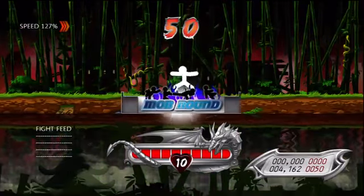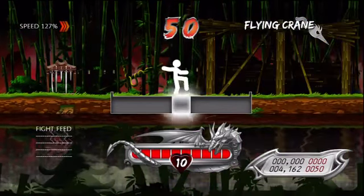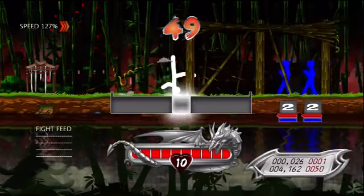Up round! Blue enemies will dodge your attacks! The enemies' hits are indicated below them.